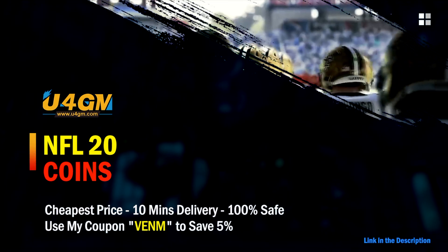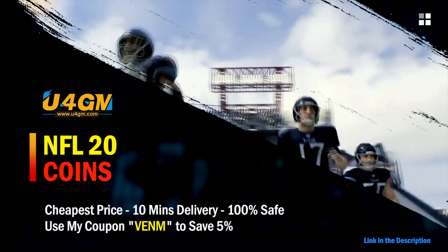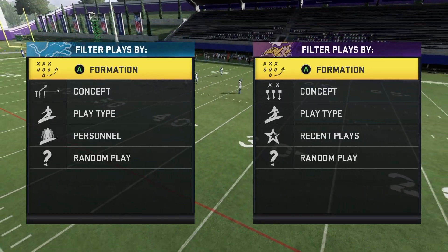For fast, cheap, and reliable Madden 20 Ultimate Team coins, make sure you guys go check out my sponsor U4GM coins. Use code Venom at checkout for five percent off.